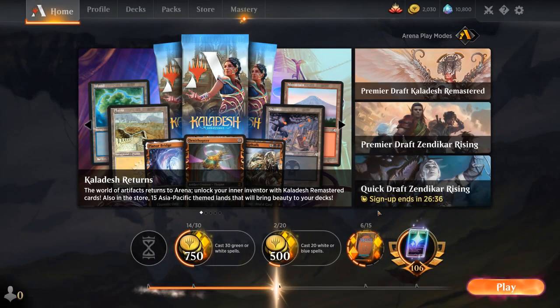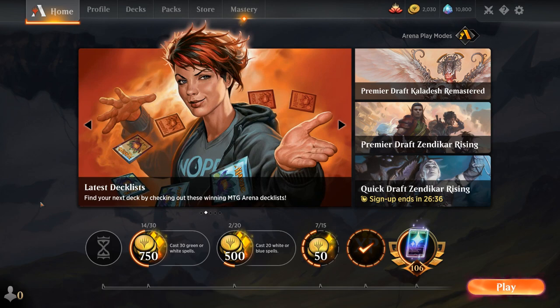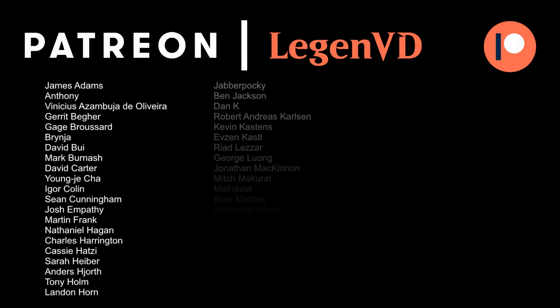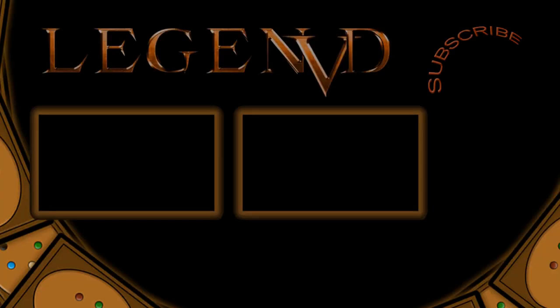To sum up thoughts on the Crater Hoof deck: definitely not the most consistent or competitive deck out there. It's got a lot of vulnerabilities — it can be soft to sweeper effects much like tribal decks, but it's also a combo deck, so it's weak to counterspells and hand disruption, giving it more weaknesses than most decks. But sometimes you just get to win on turn four, or on turn five you search up double Crater Hoof and deal an absurd amount of damage. It's capable of beating some of the better Historic decks with a good draw, but not consistent enough that I'd recommend it as a competitive choice. Thanks for watching, hope you enjoyed, and as always, have a nice day! You can become a Patron and decide the topic of future videos at patreon.com/legendvd.